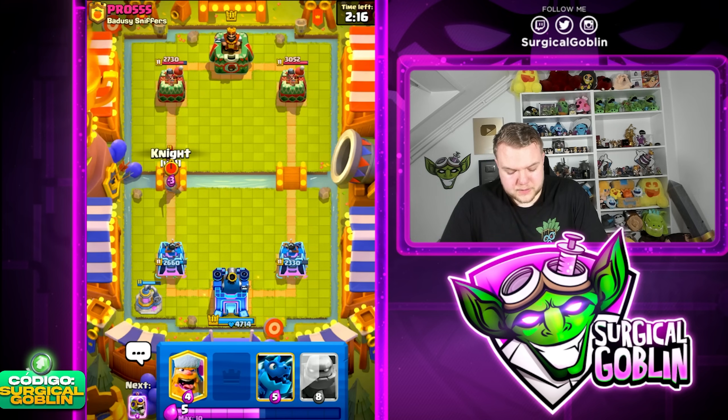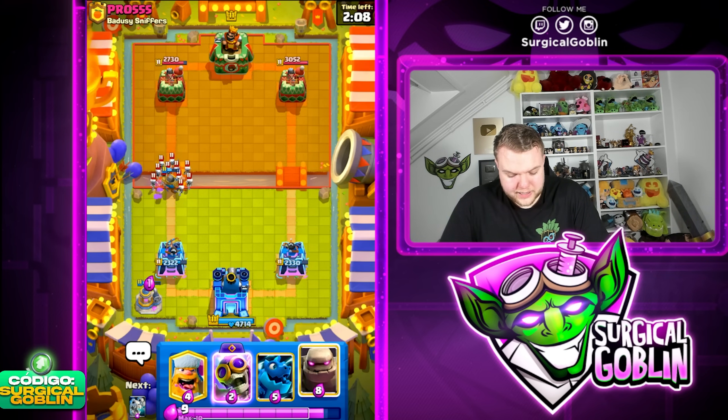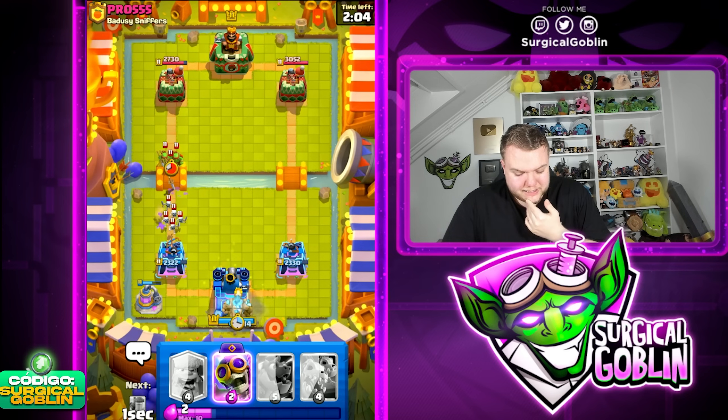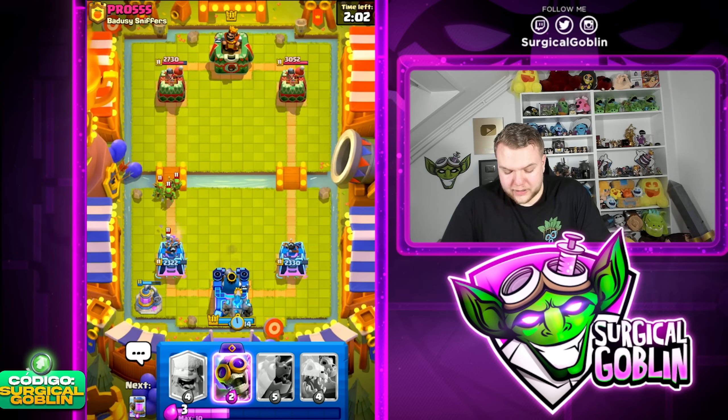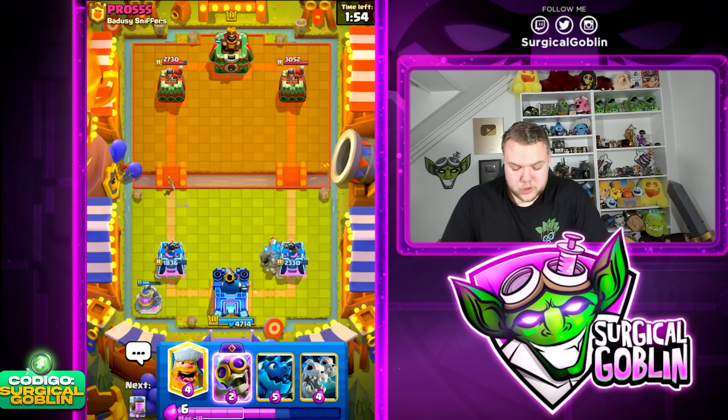I don't know what deck he's running to be honest — looking like some spammy deck, maybe with a Goblin Giant. He also has Skeleton Army. I'm tempted to already go with a Golem, and I think I'm going to. It's kind of early on, but having the King Tower activated and the Elixir Collector still alive, I think it's a good moment. We can just tank a little bit of damage here with the Spear Goblins, and afterwards make a really big push with this Golem.